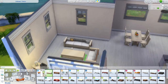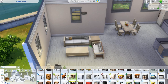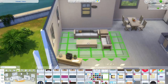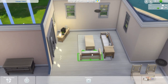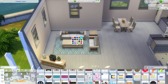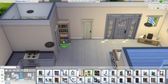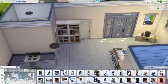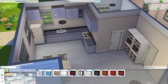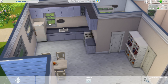Instead of coming up with a sim who lives here, I created a house flipper sim. He has come in, renovated the house, and this is basically just his show furniture — it's staging. If you watch any HGTV show, they do staging constantly. It helps sell a house because when you walk into an empty house you're looking to buy, it's hard to picture where everything goes. Realtors stage houses to show possibilities, and that was the concept I was going for.